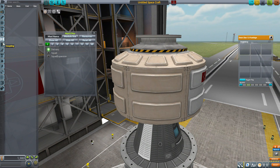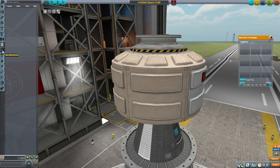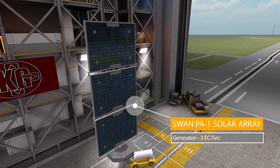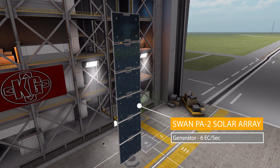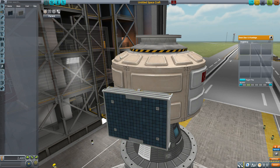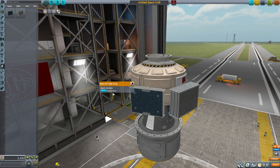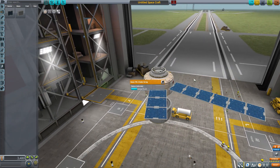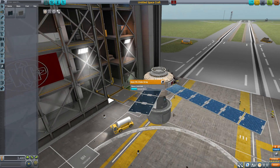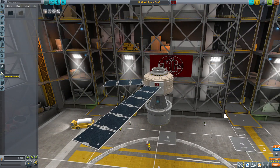There's nothing in robotics, coupling, payload, aerodynamics, ground, or thermal, but in the electrical category we have the final two parts. The Swan PA-1 Solar Array produces 3 electric charge per second and is a gorgeous solar panel. We also have the larger Swan PA-2 Solar Array, which is basically double the length and provides 6 electric charge per second. Popping them on, you can see these are nicely folded solar panels that deploy and extend out to provide loads of power. You can choose between the two depending on how much power you need.